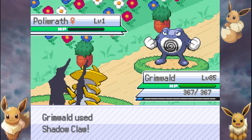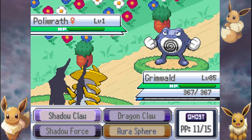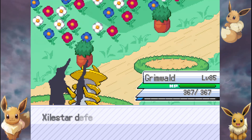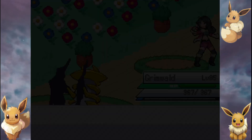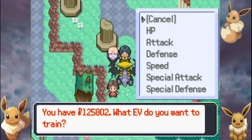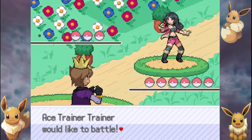That was an old — I think that was a Gen 5 trick, pretty much for the most part. If you have a TM that your Pokemon can learn, let's say like Ice Beam, and you want to replenish that without using Ethers, Elixirs, and all that stuff — that's what you would do.